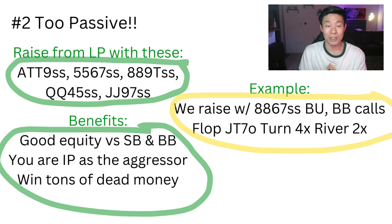The second pre-flop mistake most beginners make is they don't raise enough from later position. One of the best ways to make money in PLO is by being aggressive and seeing flops in position versus weaker opponents and weaker ranges. This allows you to take down a ton of dead money and frustrate your opponents. I really like to start opening up my range from the hijack, cutoff, and button with hands like ace-ten-ten-nine single suited, five-five-six-seven single suited, eight-eight-nine-ten, queen-queen-four-five, jack-jack-nine-seven single suited — all connected hands that play well on future streets, especially heads up in position.